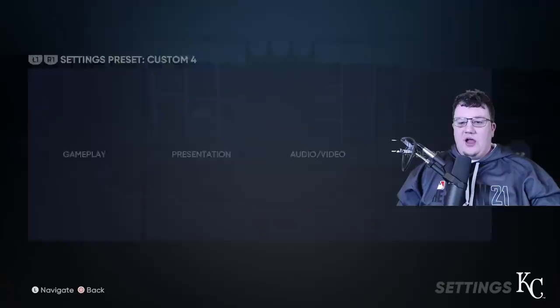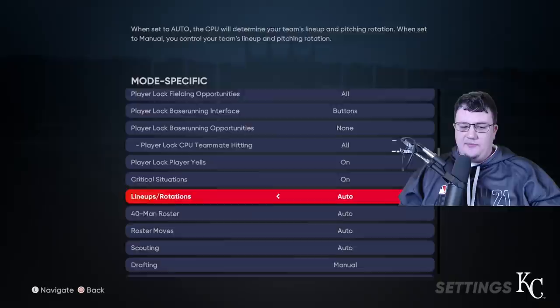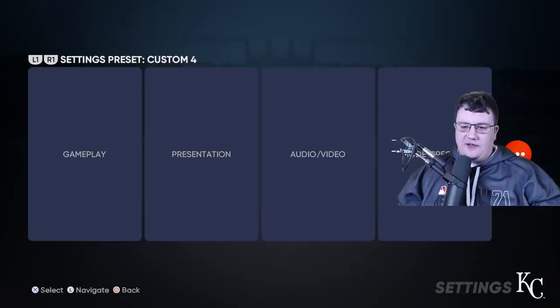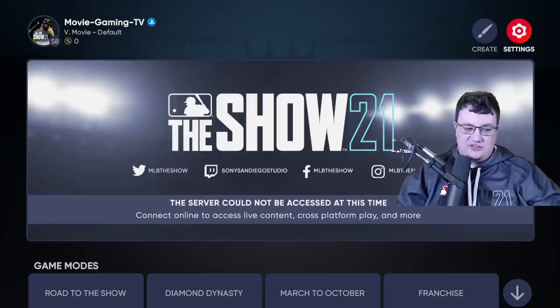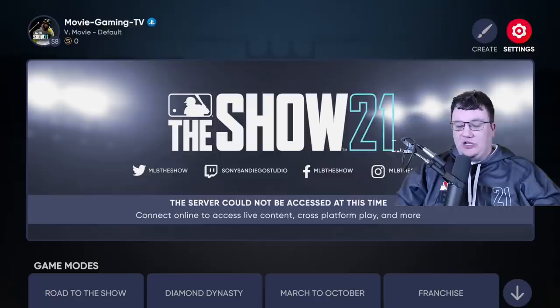For mode-specific stuff, I'm going to leave my cross-platform play on, Showtime opportunities on, and player lock button mapping on Classic. A lot of this will be for your Franchise or Road to the Show. For me as a Diamond Dynasty player, it's not too important right now. After you get the settings done, just go to Save as Default Preset and you're all set. If you have any questions, leave them in the comment section below — I'll try to answer them. Don't hesitate to help someone out in the community. Thanks for watching, I'll see you in the next one!